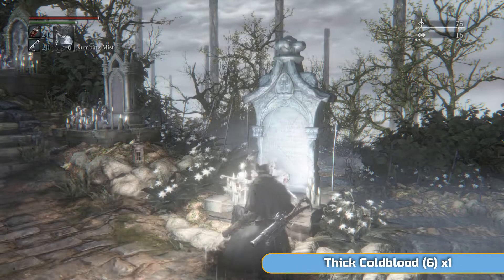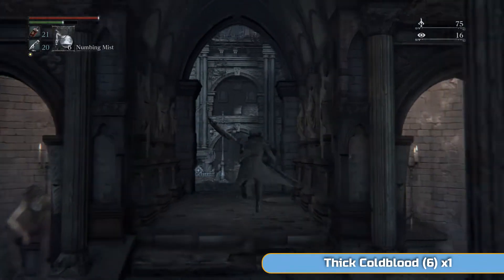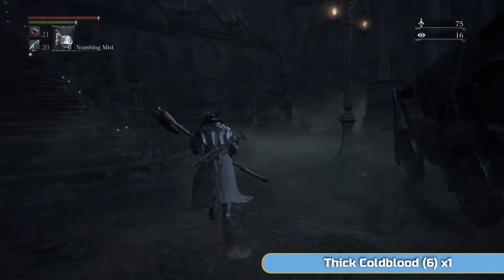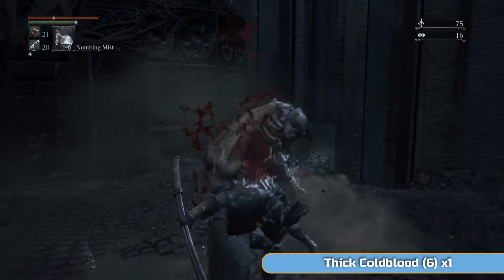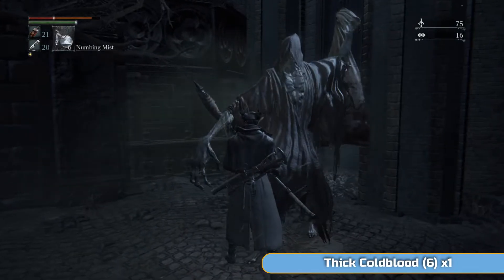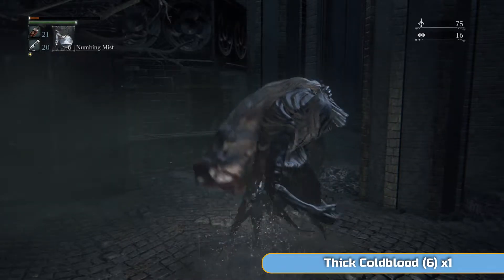Hypogean Gaol is the place we're going to now, but we're just going to go to Cathedral Ward first and die there. We'll get taken automatically to Hypogean Gaol, which is part of a large area known as Yahar'gul, the Unseen Village. We can't do the full Unseen Village until later on, so this mini part of it is called Hypogean Gaol. We'll be taking on a boss while we're there and getting another hunter badge as well.